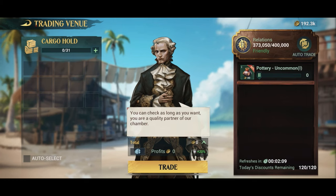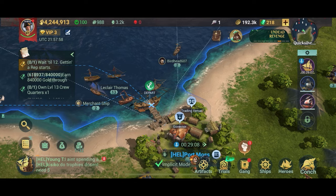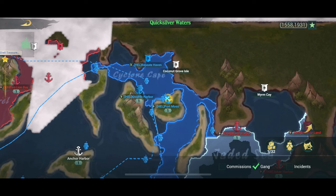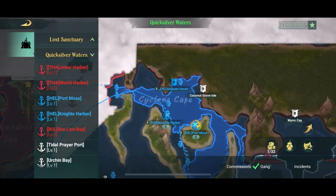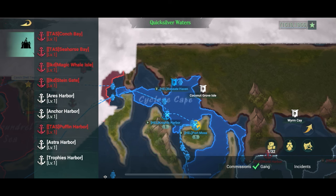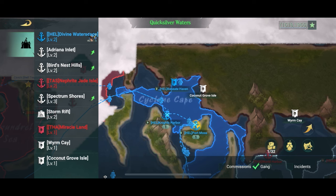The manual version does require you to be active. Here we are in a random port and you can see the port commodity is pottery. We make a note of that, then zoom out to the complete overview all the way out. You click the little castle icon in the top left corner and you'll see all the ports available. The red ones are enemies and the blue are friendly. What you're looking for are the ones with the green arrow, meaning they are looking for something specific at the moment.